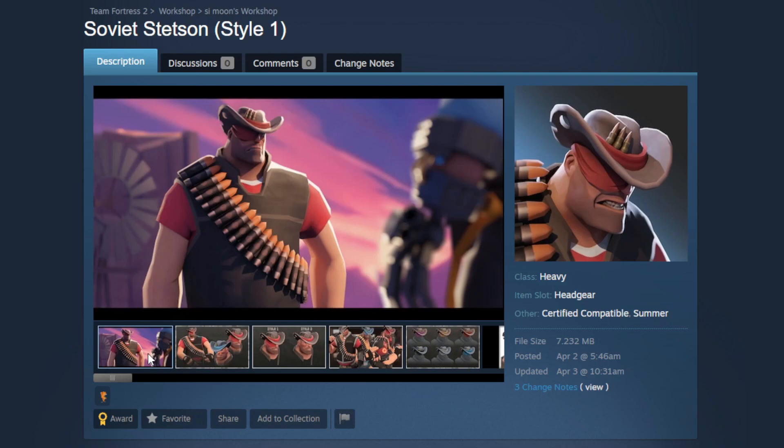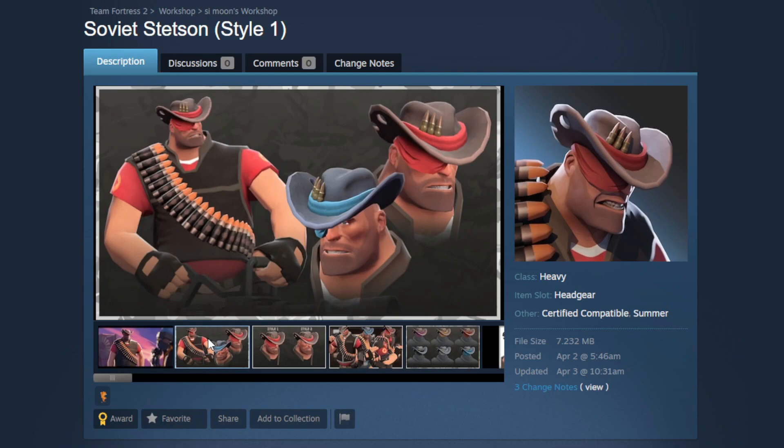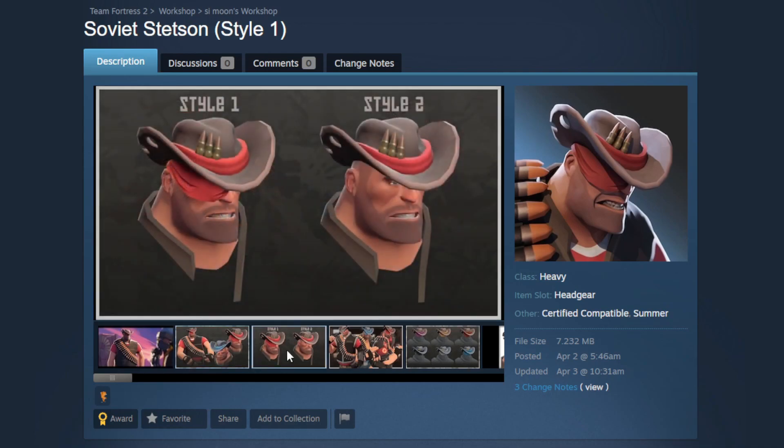Now we're going to be looking at the Soviet Stetson. I really like the promotional poster, but I'm getting the feeling this is a reference to something I'm just not getting — so if you know what character, show, movie, or anime it's referencing, let me know in the comments below. Even setting aside any possible reference, this is a really cool hat. It's well-modeled, it's got shiny bullets on the front, bullet holes on the side, and one eye covered, which is really unique. I imagine a half-blind man running around with a minigun spraying it everywhere — that is peak Heavy.